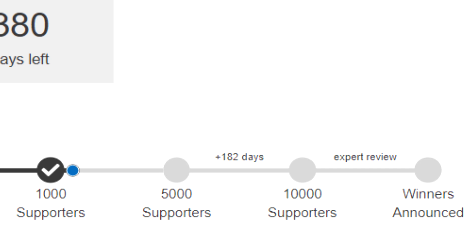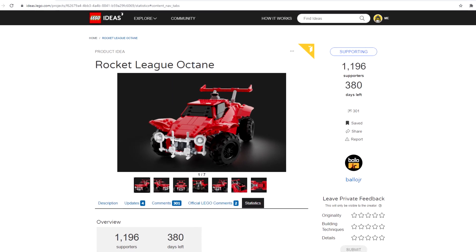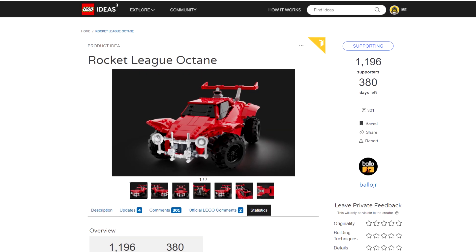If they get an extra 4,000 from here, they'll have 5,000 supporters and they'll get 182 more days to get to 10,000 supporters. At that point, experts actually review it and then the winner gets announced. The winner will get their LEGO creation made. So LEGO Ideas, guys — go and support this!